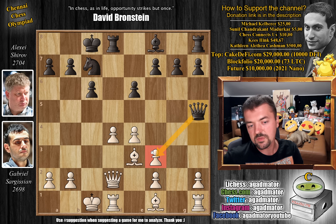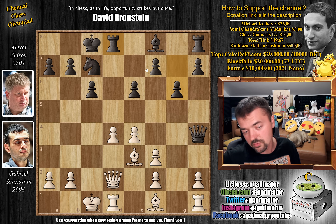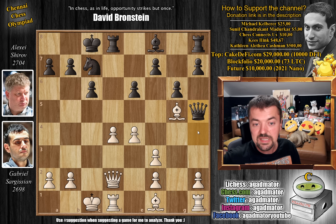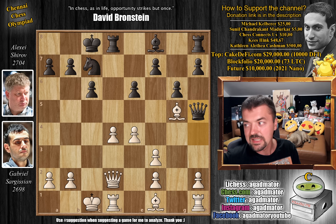First, you have to play queen to h5, go after the f3 pawn — the game just continues and nothing special is happening. However, after g6, sort of daring Sargisian to play bishop to g5, the game is completely lost for Shirov, but not for the reasons that you think. So bishop to g5 was played, attacking the queen and the rook, and now queen to h5. Feel free to pause the video and find the move that Shirov missed and Sargisian found.